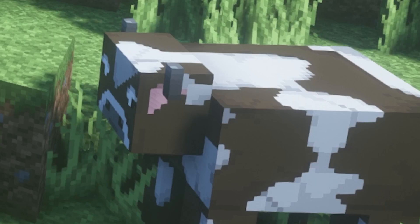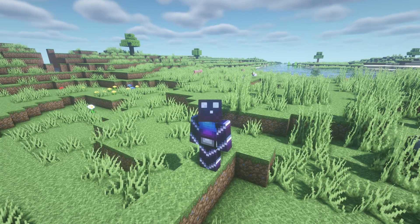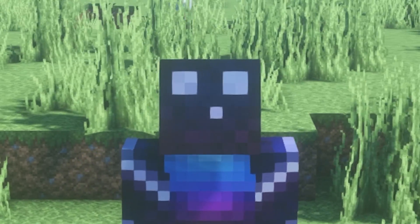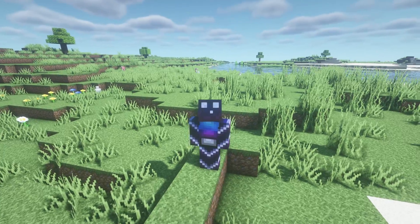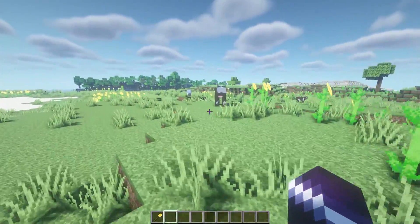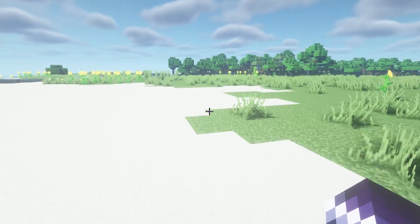Let's say you did all you could, gave players the tools to claim their area, but some griefing still happened — maybe they didn't claim correctly, or somebody found a glitch. If griefing already happened, you want to make sure you have a plugin called CoreProtect installed. CoreProtect logs everything that happens: if somebody breaks a block, places a block, opens a door, or grabs something from a chest — CoreProtect will log it all.